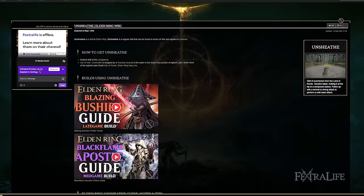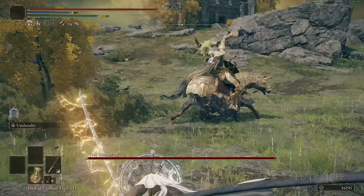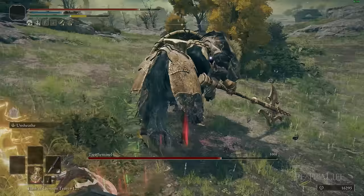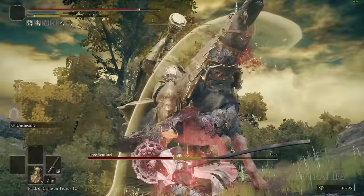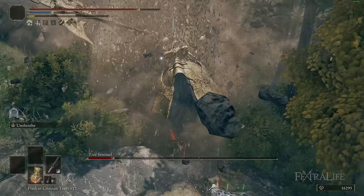I really like Unsheath — it's the starting skill on the Uchigatana, so if you started as a samurai you'll be very familiar with it. You hold L2 and use R1, or hold L2 and use R2. The R1 is a faster slash and the R2 is a slower overhead slash that does more stance damage. If you're going for staggers use R2; if you need to react quickly and aren't sure what the enemy will do, R1 is the way to go.